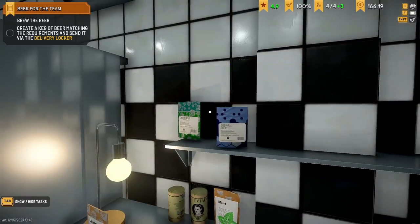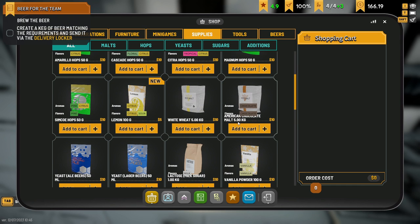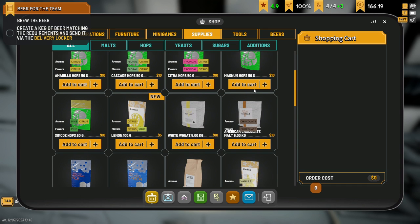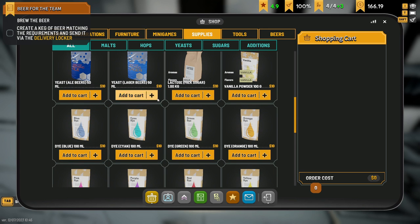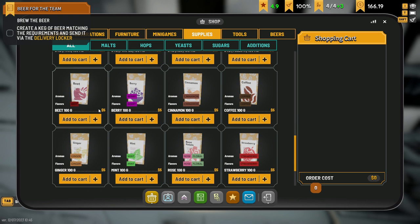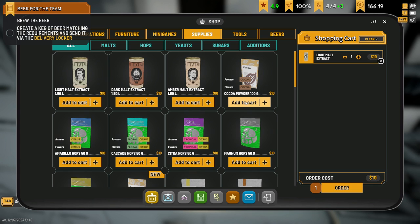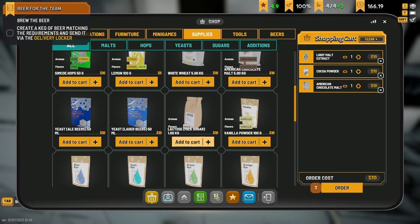We're gonna ditch this and start again. I need to find some sweet stuff. Let's have a look at my inventory. Cocoa powder - I'm gonna assume we could use that instead of hops. American malt, light malt - I don't really know what I've got to do. Do I have to make a chocolate beer? We've got cinnamon, berry, beetroot, ginger, mint. I think we've got some mint, light malt, cocoa powder. Chocolate American chocolate malt as well. I might have to buy this milk sugar stuff as well.